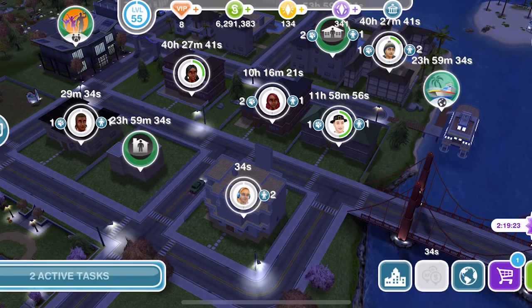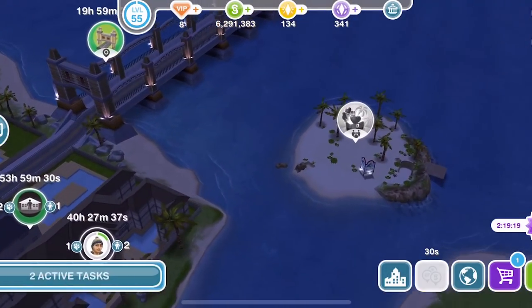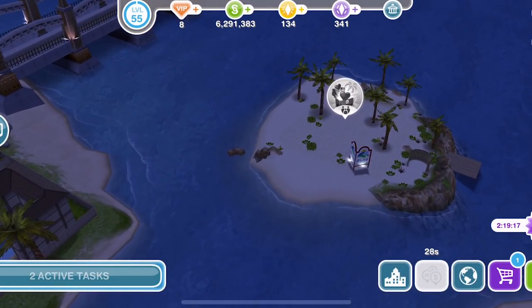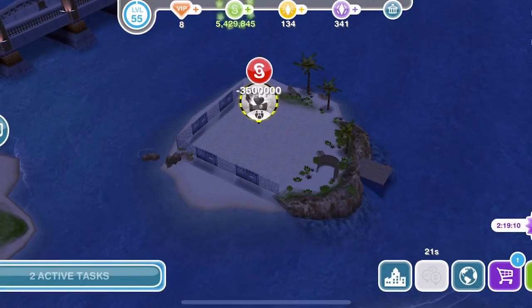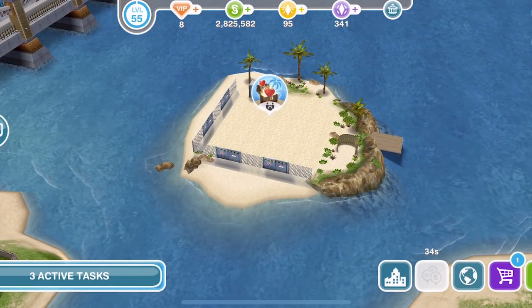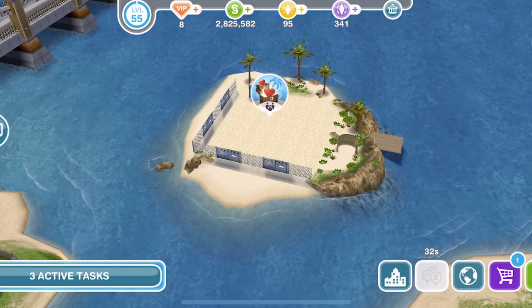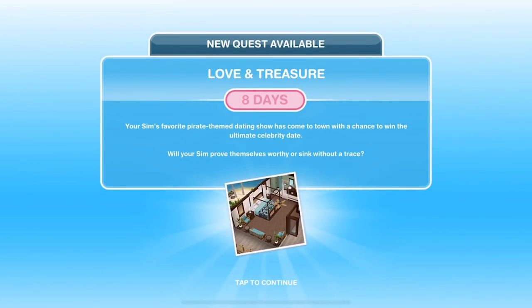If for whatever reason you decide to not start straight away, to access the island you come out onto your Sim Town map. Over here by the bridge, this is the island. You can just go ahead and click on it and you get that pop-up again and then you can build it. Once your island has finished building, the circular icon around it will start flashing, so you can go ahead and click on it. And that begins the new quest — the Love and Treasure quest.